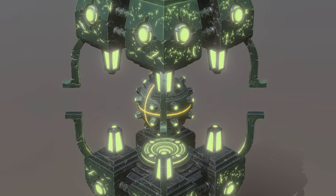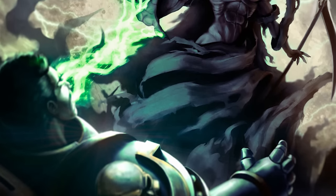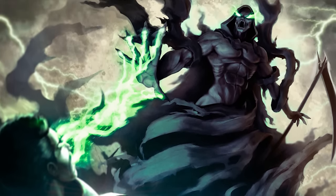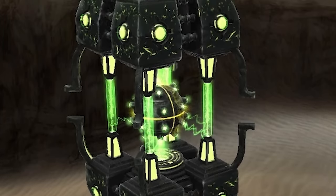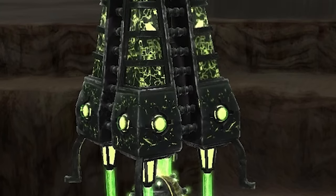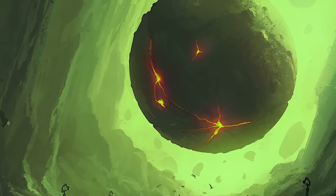This thing is basically a containment sphere that houses within it the power of an entire sun. These things were said to have been created by the Catan during the War in Heaven, and even back then they were pretty difficult to create. They are incredibly rare and have only been documented a couple of times. The sphere itself is mounted on a big hovering platform so it can be used as a war engine, and can be fired in a few different ways.